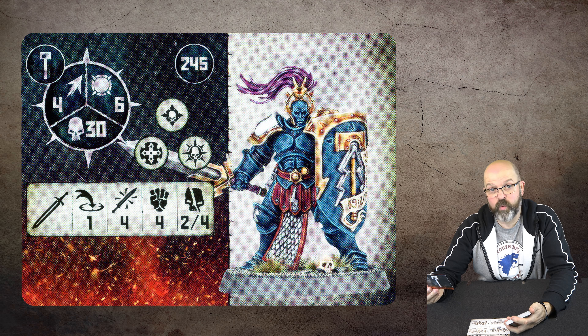This is the Prime with an axe — exactly the same stats but one extra attack and an extra 10 wounds. He's 255 points, which is quite expensive.